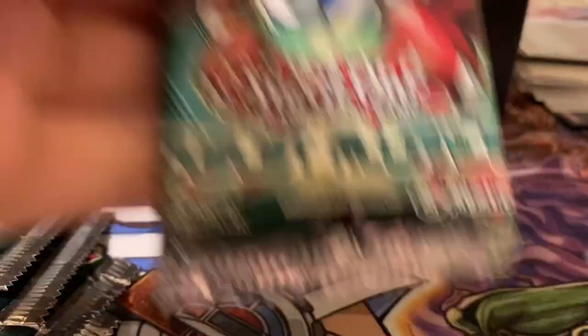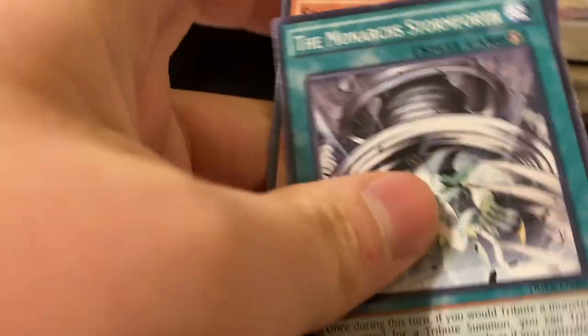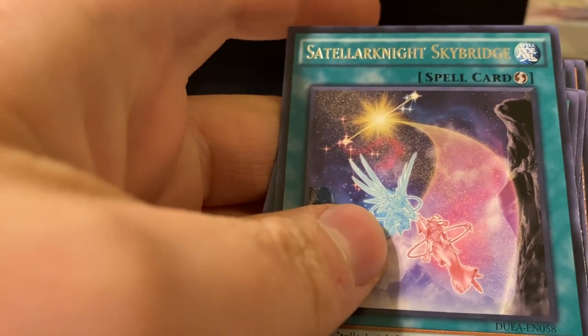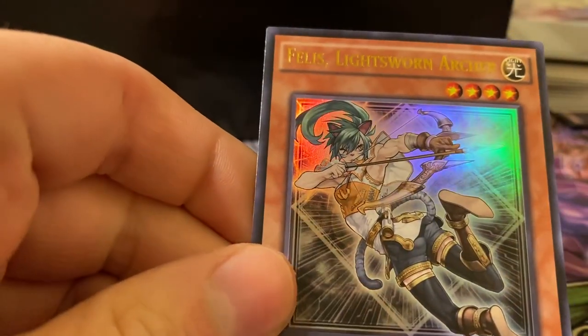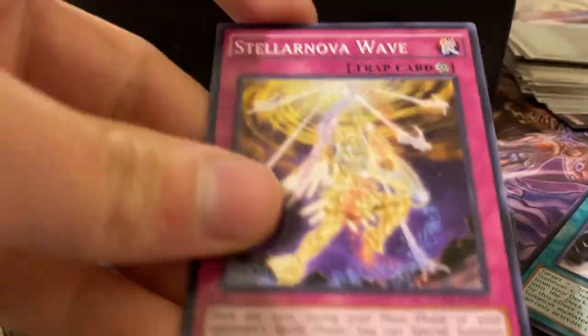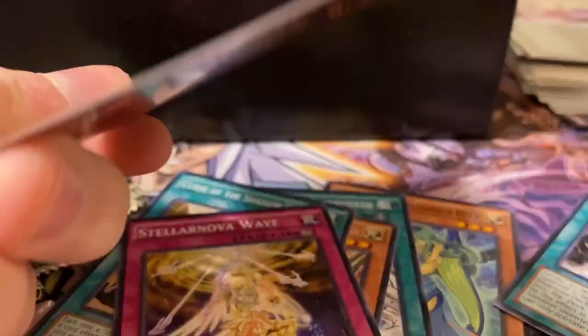First pack of Duelist Alliance. Sonata the Melodious Diva, Monarch Stormforth — so much relevant stuff came out of this set. Artifact Chakram, Curse of the Shadow Prison. Stellarknight Skybridge. Our first holographic is Felice, Lightsworn Archer. Stellar Nova Wave and Artifact Lancia — yet another relevant card.